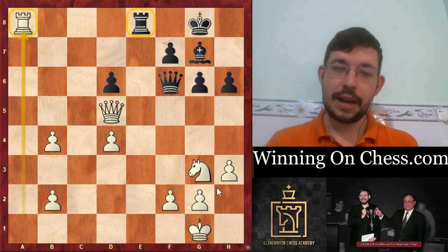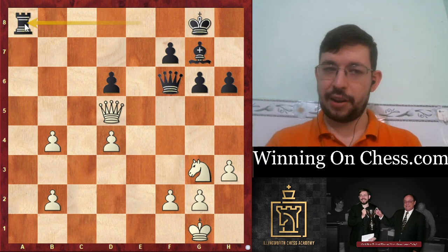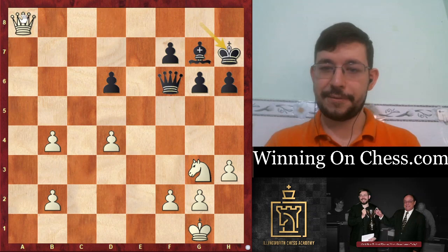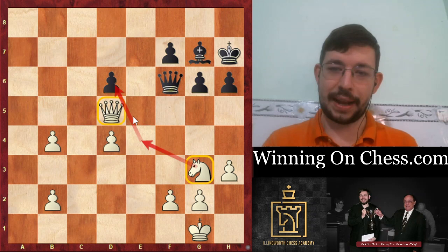Again the principle I mentioned - you want to trade the Rooks when you've got the Knight against the Bishop and you have Queens on the board. In this position, the Queen and Knight are going to have much better harmony than the Queen and Bishop, because the Queen and Bishop are both on the dark squares, which leaves the light squares a little tender. Whereas the White Knight can move around, attack pawns, and move on both colour complexes, giving White control of both colour complexes while Black only has one.